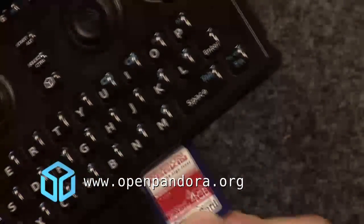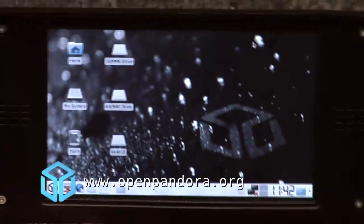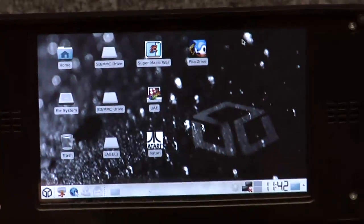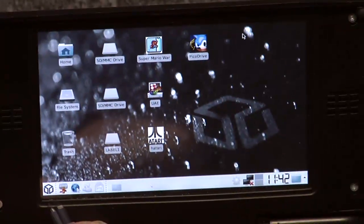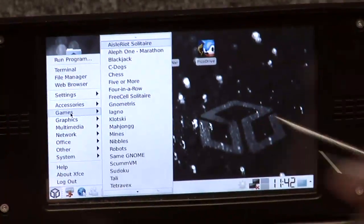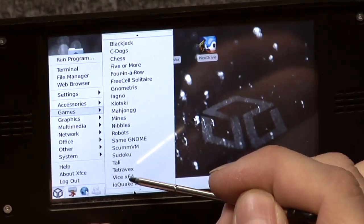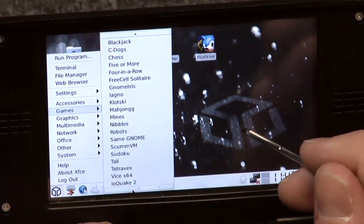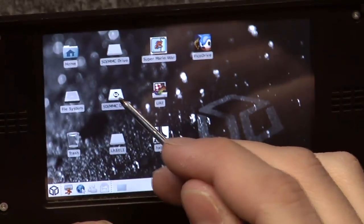First let's do the most important things: insert an SD card, wait a few seconds, and then magically all your games will appear either on the desktop — my favorites are on the desktop as can be seen here — and the rest is in the games menu, for example Aleph 1, Seadogs, Wise, whatever you want. So, how does this work? Let's just take a look at our SD card.